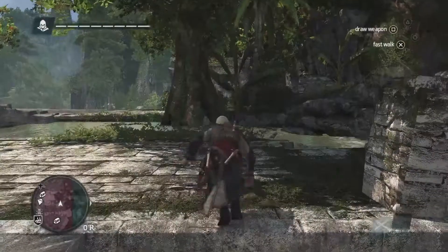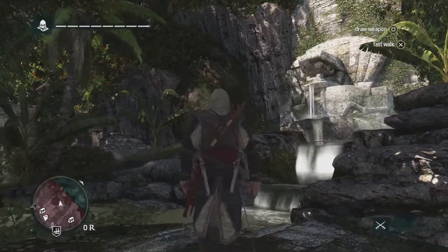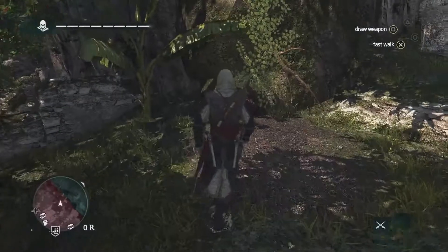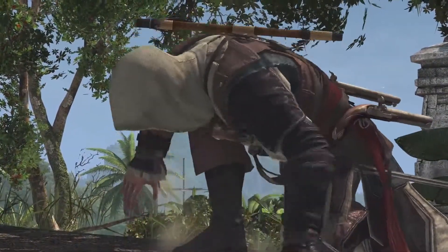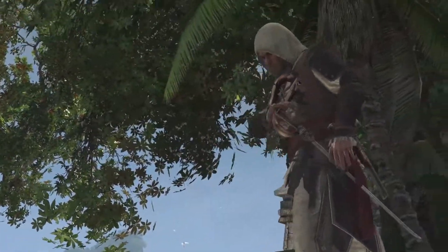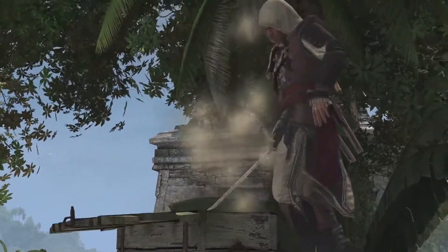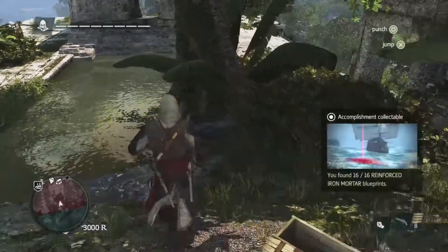Using Edward's navigation ability, we can scale this temple without a problem. Now that we've reached the top, we know the treasure is near that fountain. What we've actually found is a blueprint. Blueprints are required for the biggest upgrades on the Jackdaw. To face the toughest challenges in this game world, you will need to upgrade the Jackdaw to its fullest capacities.